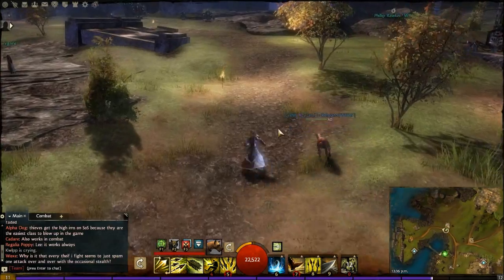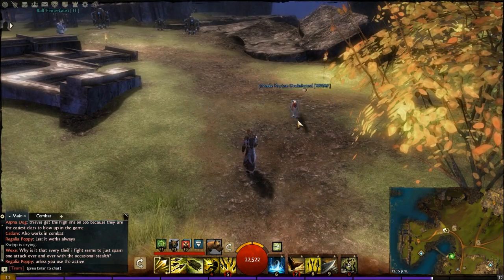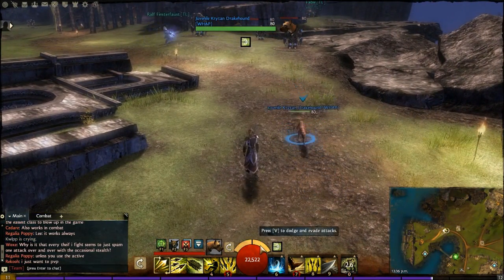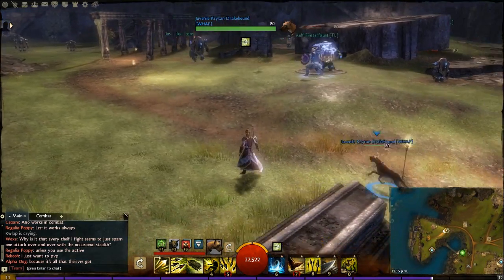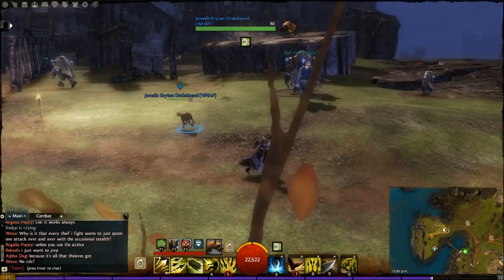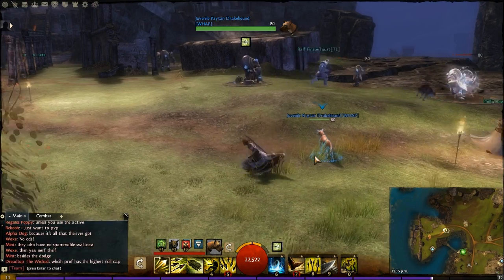The next one I want to look at is the ranger. I'm just going to get through some of them to show you what the mechanic is. The ranger's class mechanic is the pet. Right now the pet isn't the greatest — a lot of AI issues — but still, compared to the thief, it offers much more versatility and support than Steel.